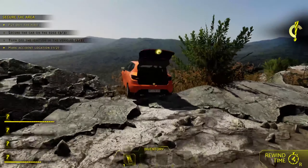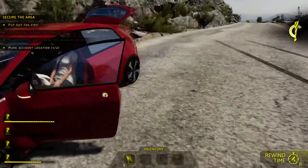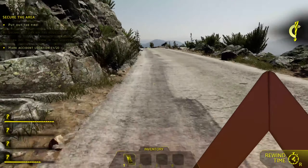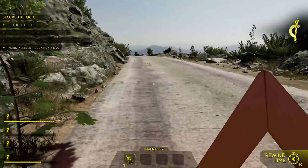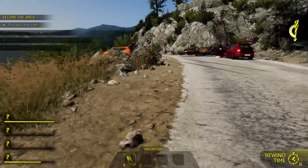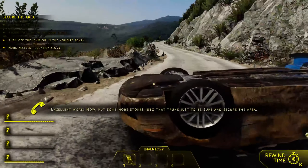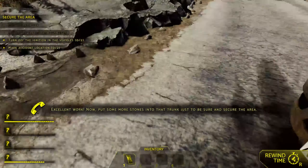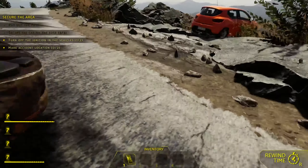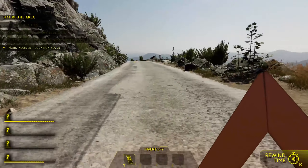How am I supposed to put out the rest of the fire without another fire extinguisher? We'll put the other warning triangle out. All right, the car fire is out — I had to literally rewind a few times because I could not get the fires put out. Now let's turn off the ignition in the remaining vehicles and go back and redo the triangles.